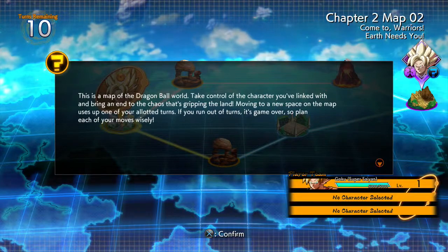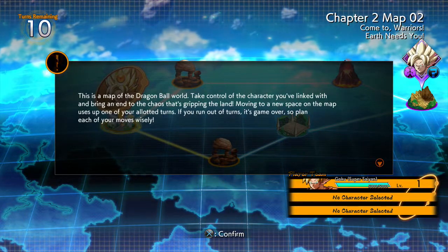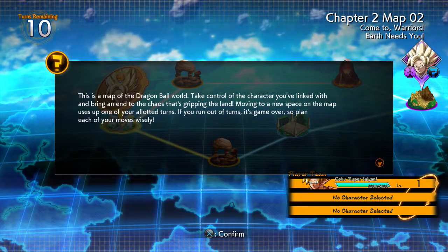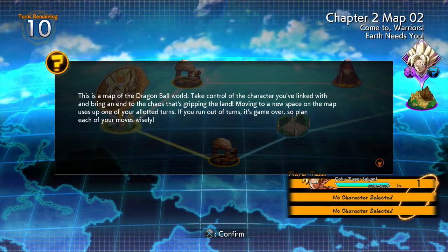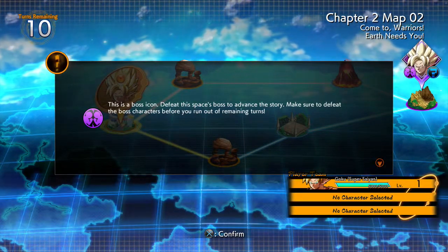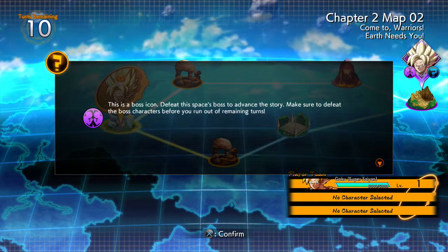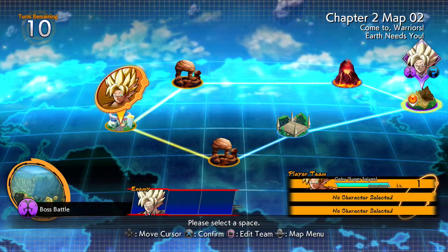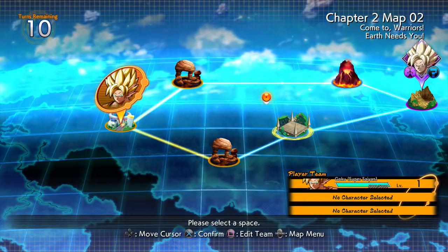Alright, so we're on chapter two, map two. This is a map of the Dragon Ball world — take control of the character you've linked with, bringing into the chaos that's gripping the land. Moving to a new space on the map uses up one of your allotted turns; if you run out of turns it's game over, so play each of your moves wisely. There's a boss icon — defeat this space's boss to advance the story, and make sure you defeat the boss characters before you run out of remaining turns. Chapter two, map two start — you have ten turns, and after that you can go straight to the boss it looks like. And you can choose to level up your characters.